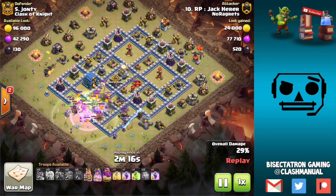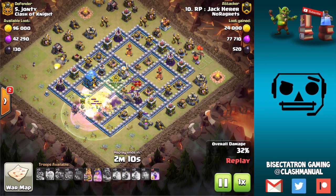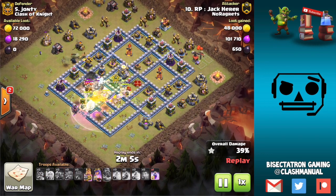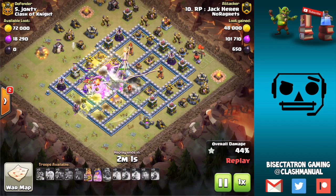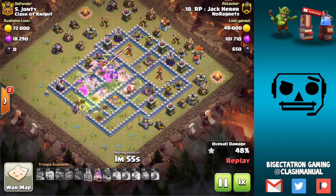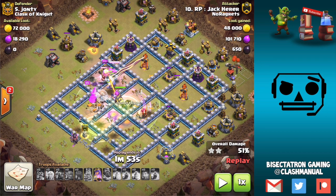Let's continue with the replay. We can see the top side still going, the bottom side has gotten what it can up to the Tesla and Elixir storage, so troops are moving through here. Everything's still in the middle of the base pushing through. Keep in mind this is the entry on a side of a base — you can also enter on a corner, and things work a little differently there, which I'll talk about once we see a matching replay. Things are still pushing through here and still haven't had an exit point.